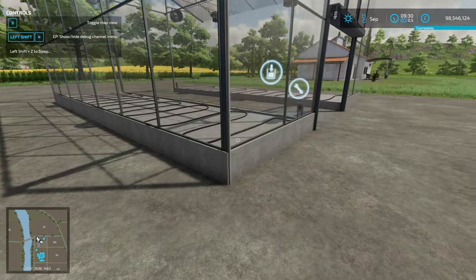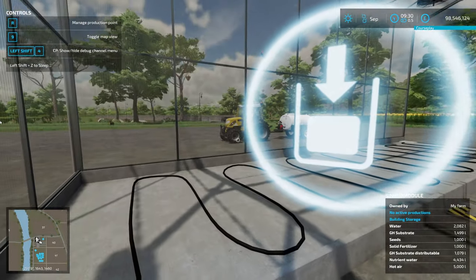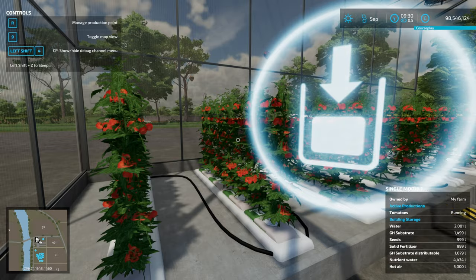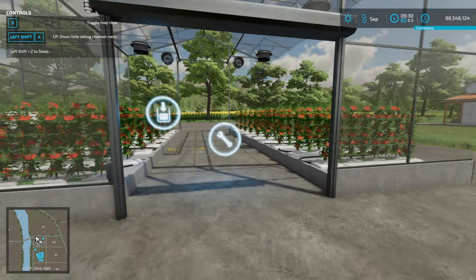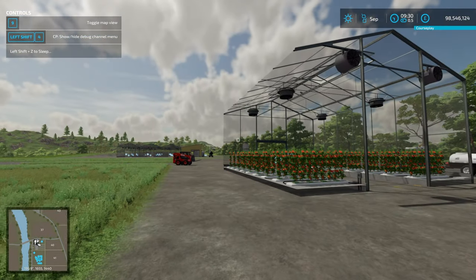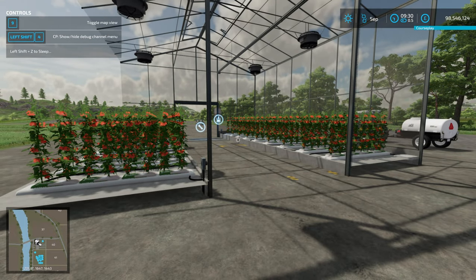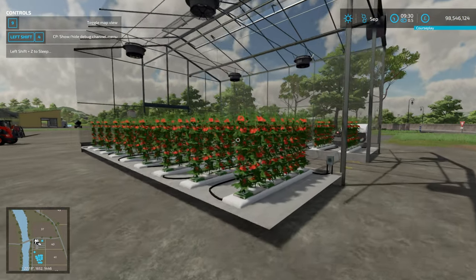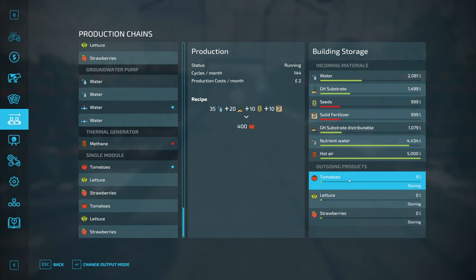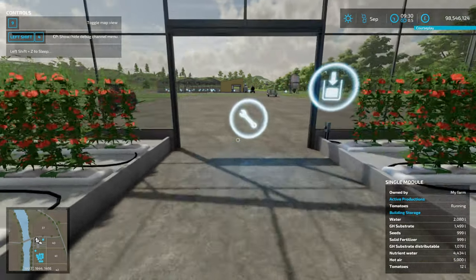We're back in the game. We've got a single one here — let's go into the production menu and enable tomatoes. Tomato plants appear and it will start running. You might set it up like this if you just wanted to generate cash, or put a few more around it. It will use the water, substrate, seed, and solid fertiliser to generate tomatoes, and I have it set to storing so it will produce pallets and save the excess.